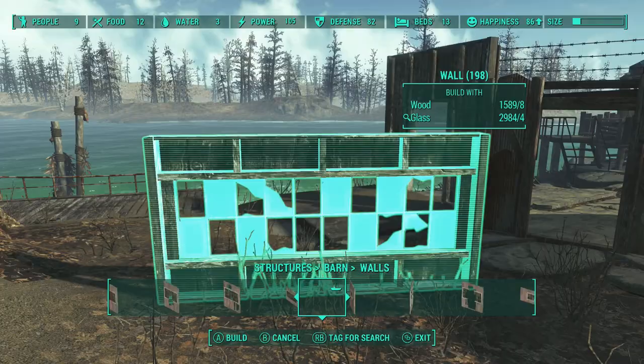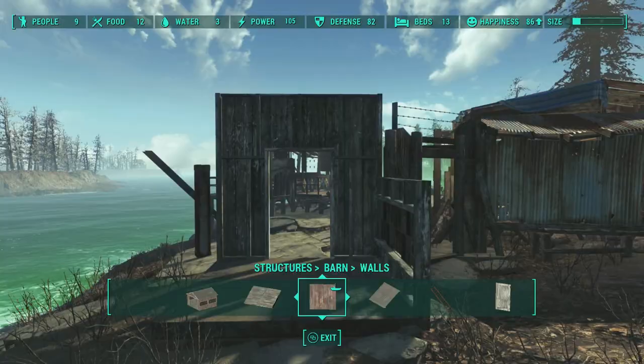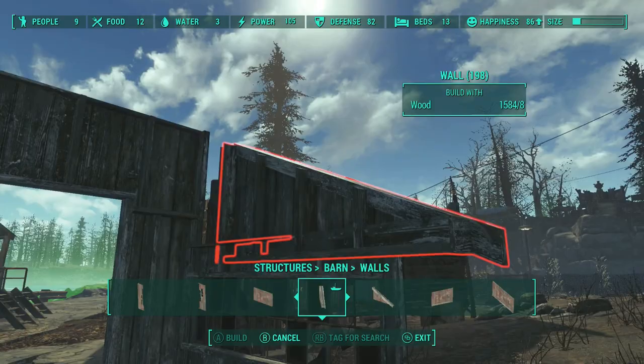You're going to see a lot of fumbling here because I could not get that roof piece to snap - it doesn't like to play nice with that doorway. It took me a couple of tries to get rid of the gap on the side yet still put a wall up there.